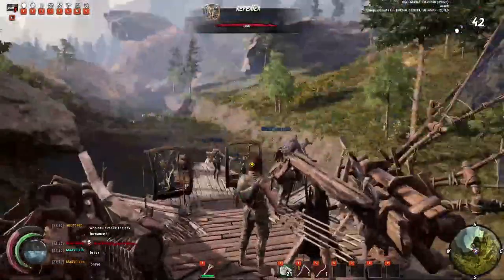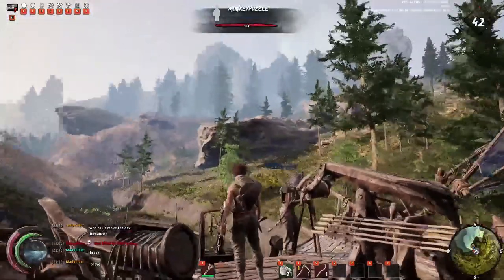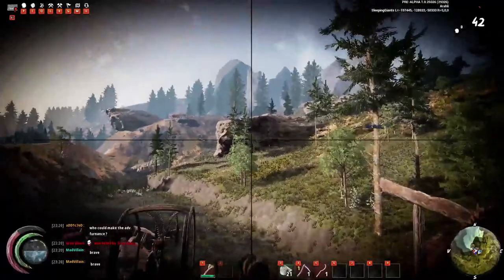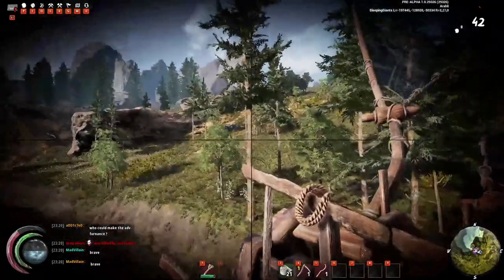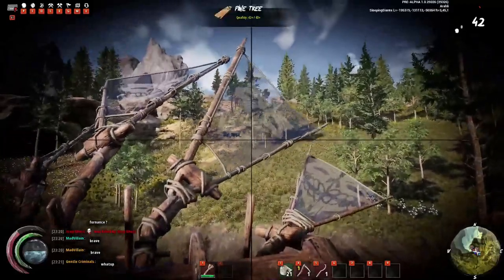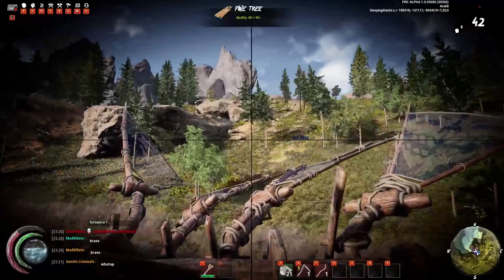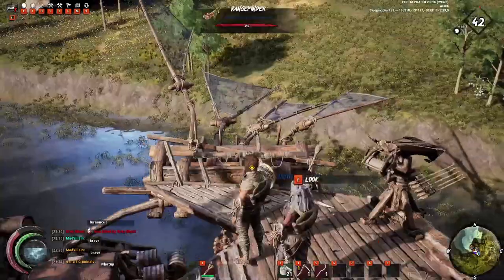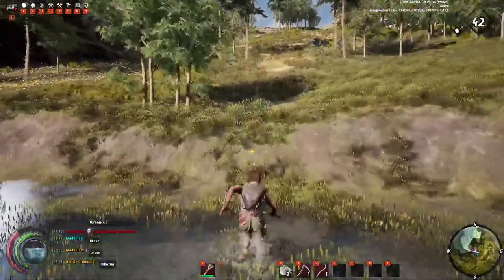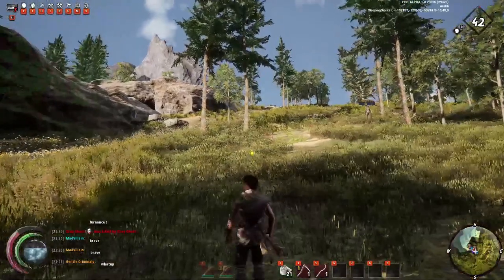When you look at them with the rangefinder, as we look at trees, if they have levels — right now I'm looking at the pine tree and it says 'Pine Tree 42+'. It only shows your level. So you can see in my top right corner I'm level 42, and it shows me if the quality is above my max. There you saw 44+ out of 44 — it means it's higher than 44, but that's all we get to see. You can only see as high as your level.